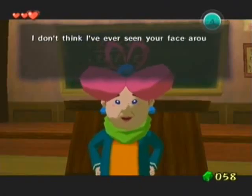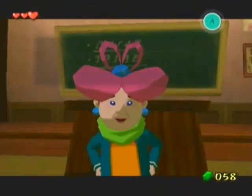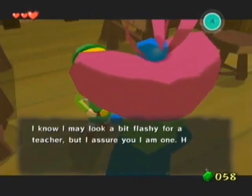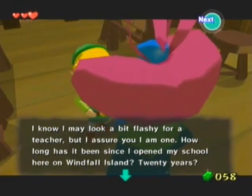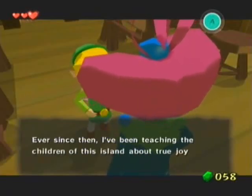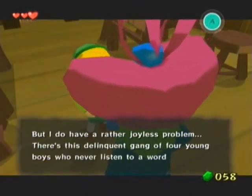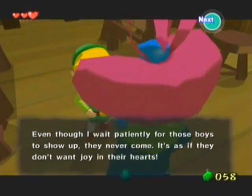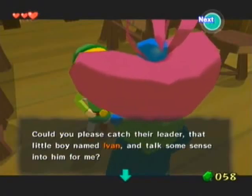Welcome to Miss Marie's School of Joy. I don't think I've ever seen your face around here before, my young scholar — are you a new pupil? I just transferred from Westside. What can I do for you on this fine day? I know I may look a bit flashy for a teacher, but I assure you I am one. How long has it been since I opened my school here on Windfall Island? Twenty years? Oh my. Ever since then, I have been teaching the children of this island about true joy. But I do have a rather joyless problem — there's a delinquent gang of four young boys who never listen to a word I say. Even though I wait patiently, they never come. Could you please talk to their leader, a little boy named Ivan, and talk some sense into him?